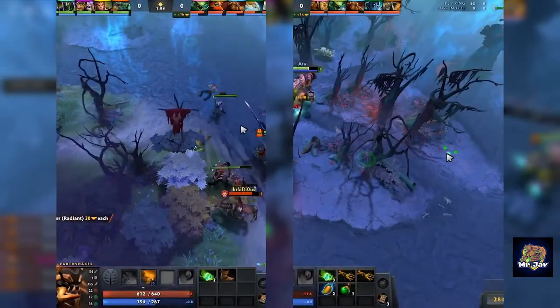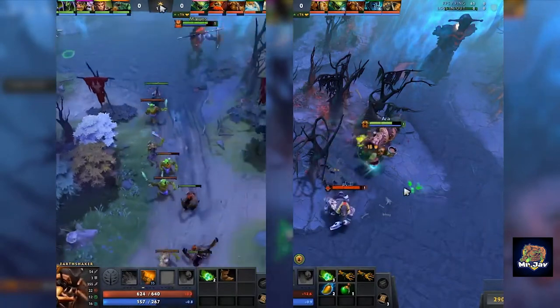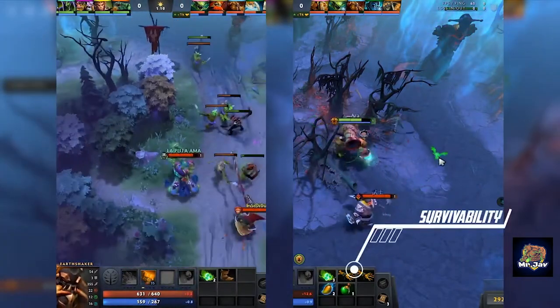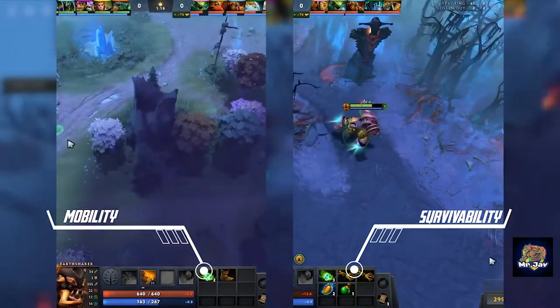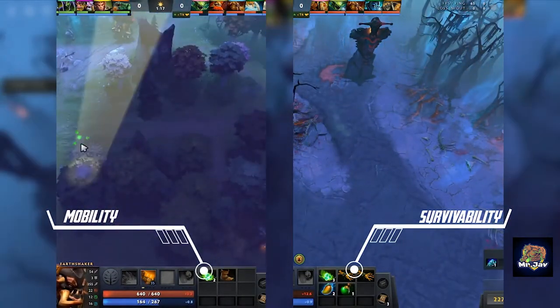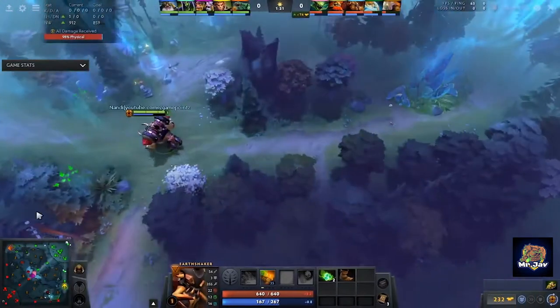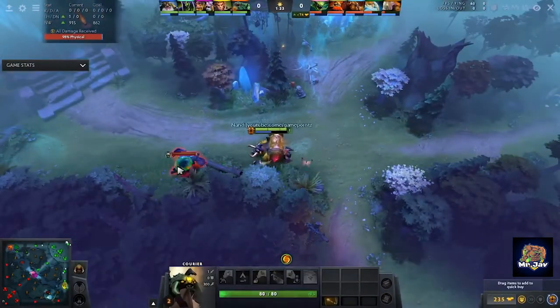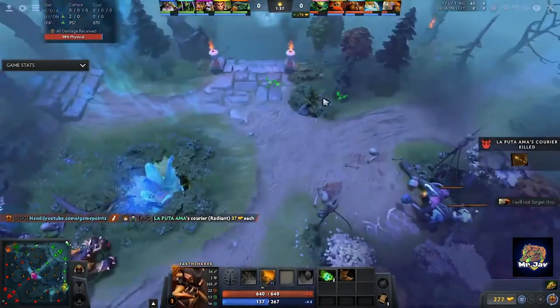Let's get down to item choices and gameplay. As Earthshaker, you can choose to start off with 2 different sets of starting items. You can either go with the traditional 1 set of tangos, double hand branches, salve, and a couple of mangos, or you can buy boots first with a set of tangos. Earthshaker has decent movement speed, and if you get the early boots and skill your Enchant Totem first, you can very easily snipe enemy couriers, especially if you lay down a ward to get vision.